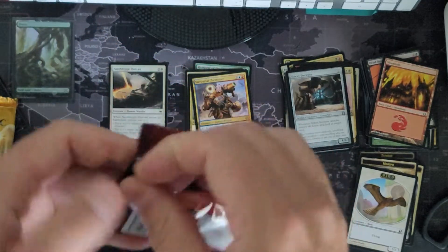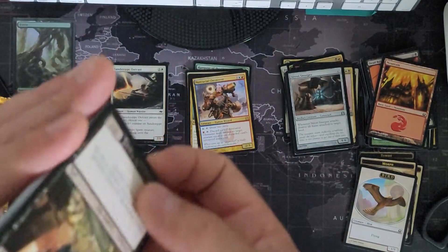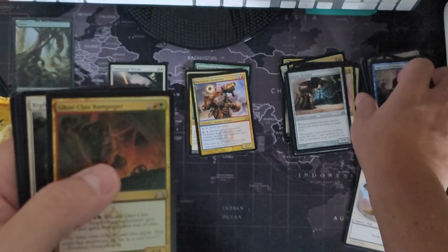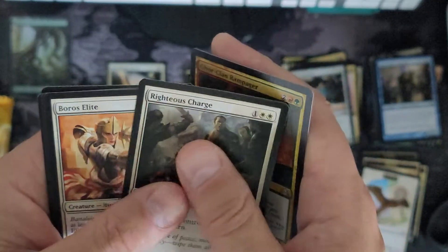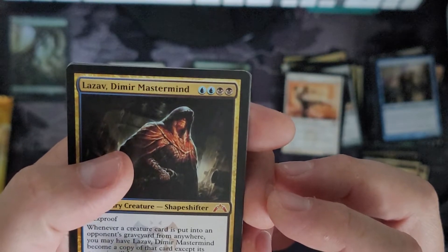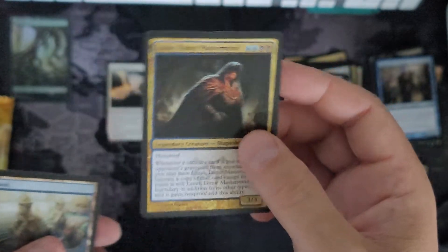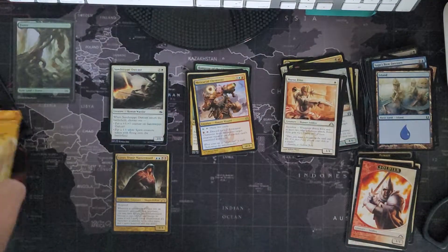Let's go to Gatecrash — these are from 2013. Gore Clan Rampager, Righteous Charge, Boros Elite. Oh — and I think that's a Mythic. Yeah, it looks like it. Lazav, Dimir Mastermind — Shapeshifter. So that's our first Mythic, with a regular old Island and a Soldier token.